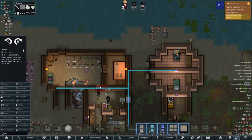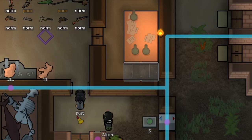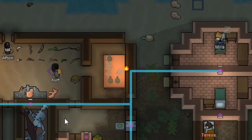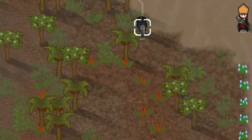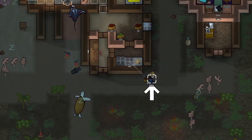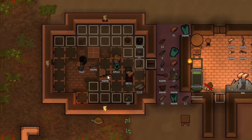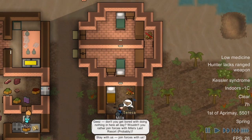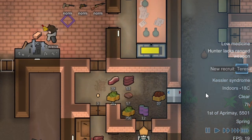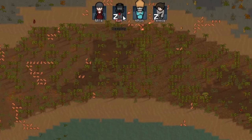The extra hands made surviving on the island a lot easier. Batteries were researched, which improved the food storage. Kurt managed to kill a huge snake. They got some more floors and paths going, and even managed to make a dedicated storage room. The cherry on top was our prisoner Theresa joining, and very soon after a random girl named Conrad joined.